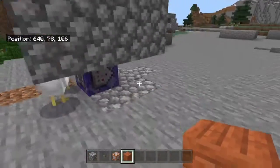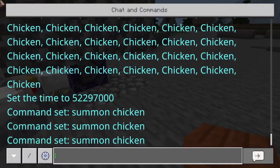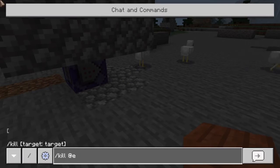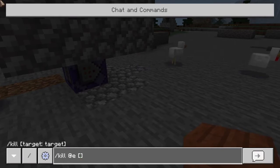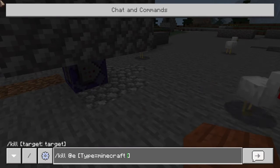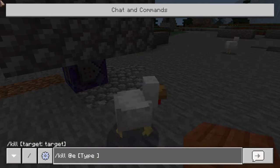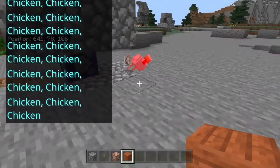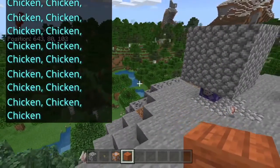Okay, let's do this again. Also, it might get laggy, so you want to do slash kill E, and then in square brackets, type equals chicken, just like that. And that'll kill only chickens in the world.